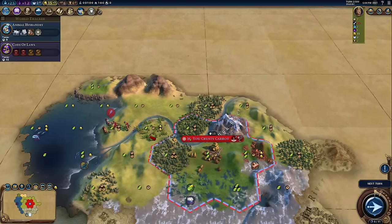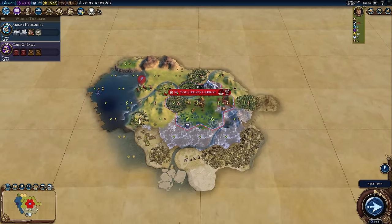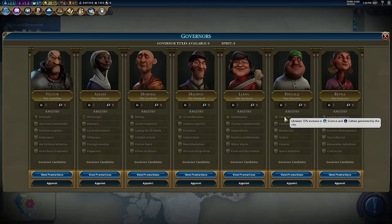Some desert mountains to my north. There are some whales, a smattering of luxuries — it's well worth keeping an eye on how many luxuries you have, these are very important. What other tactics are we going to be employing? Pingala. Pingala is obviously a very important governor. Putting him in my capital is going to be great — not only does he increase science output by 15% just by being established, but later you can take the Researcher promotion: plus one science per turn for each citizen in the city.